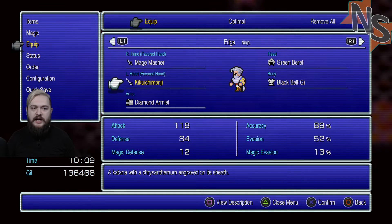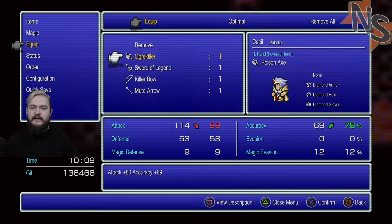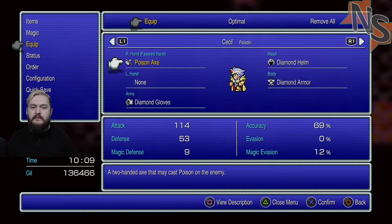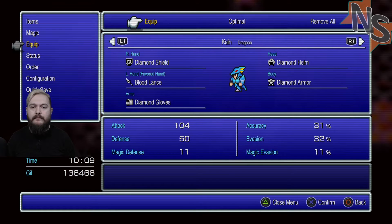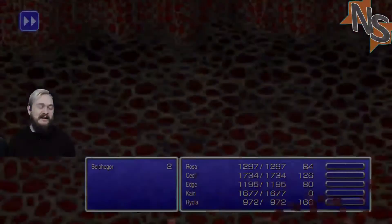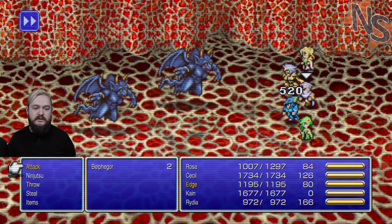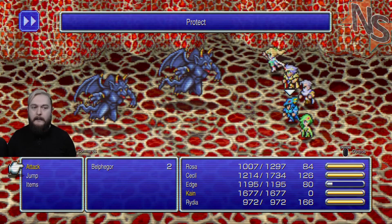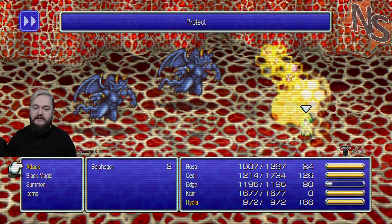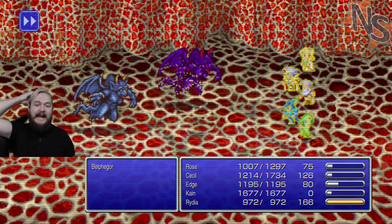Kikuichi Monje - oh, a two-handed axe. I'm worried. Belphegar. I have to cast Protect every fight I'm in these days.